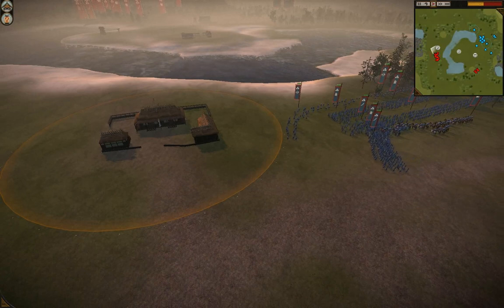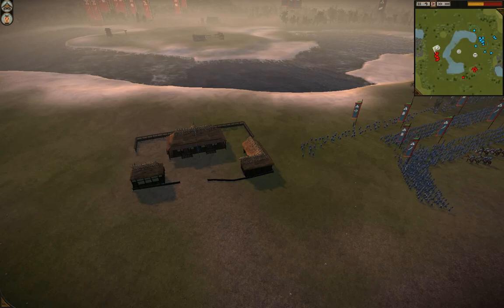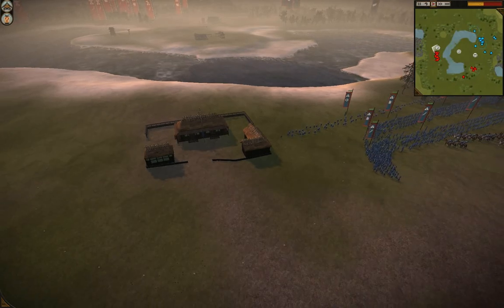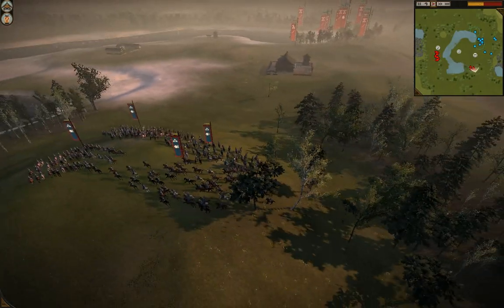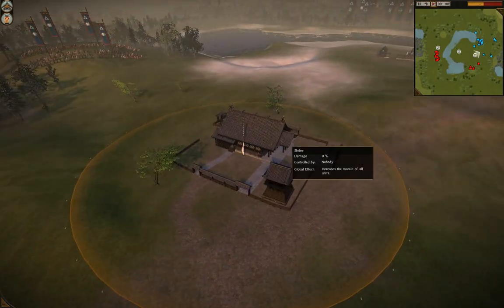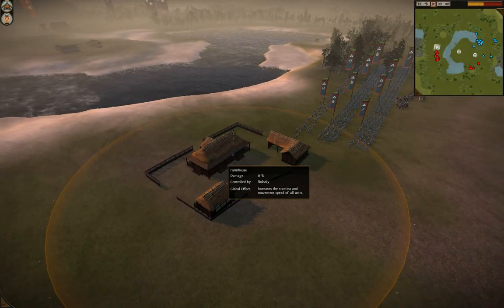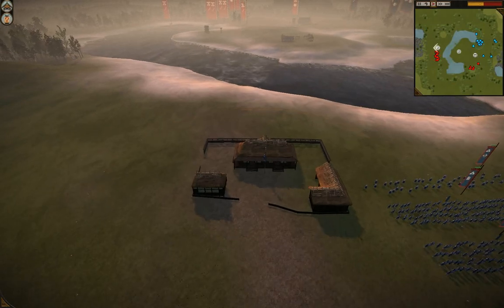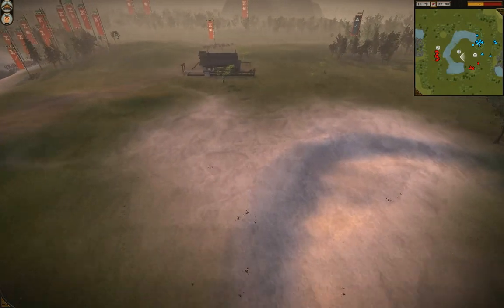I actually don't like how the buildings are randomized on the new maps. I think that's really dumb, if I can be honest. I'd rather they work on the maps and actually think about what buildings make sense and how to balance them. Because look at this — Bell's going to have the shrine, an awesome building, second best in my opinion. And what does Scrambles get? The farmhouse. I'd rather they say one side has the workshop and one side has the sword dojo — that makes sense, they're balanced. But not anymore because they're random.